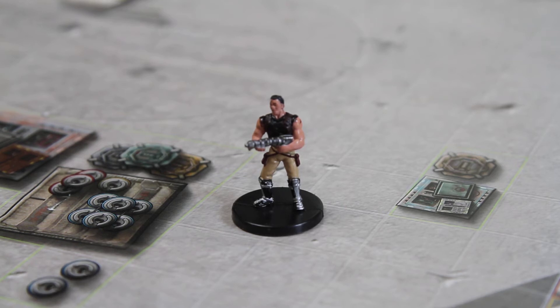He starts off with 120 hit points, which is pretty tanky, but a very low defense of 17. As you can see, he probably doesn't wear a lot of armor, which is reflected in that very low defense of 17, making him really vulnerable. However, he's got a special ability that does counteract his low defense, and he's got a high attack of 10.